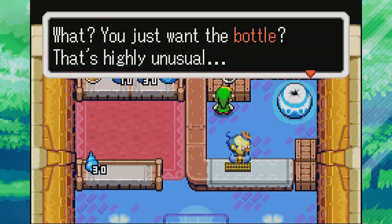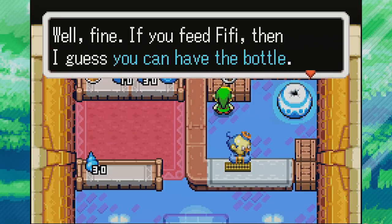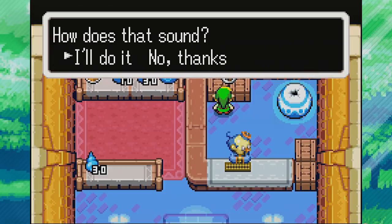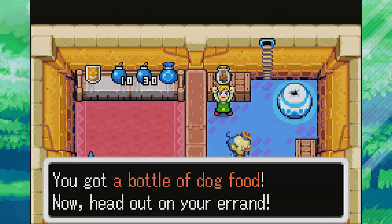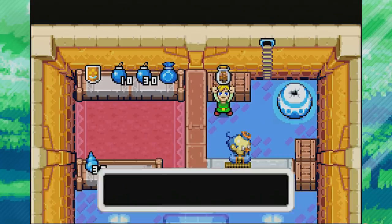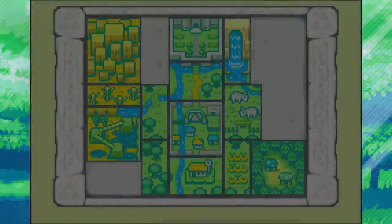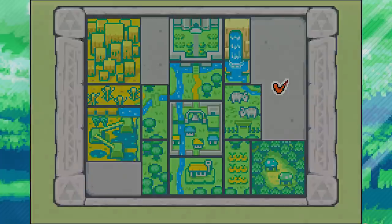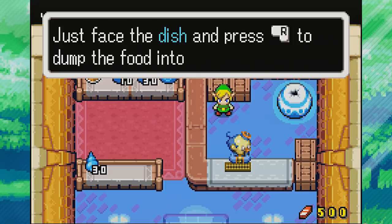The bottle looks empty - he just wants us to have the bottle if we feed Fifi. We accept the deal and get a bottle of dog food. He marks a location we haven't been to yet - we're gonna have to go there to feed his dog. He instructs us to face the dish and press R to dump the food into Fifi's bowl.